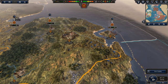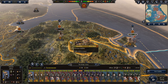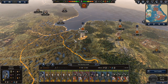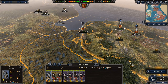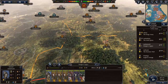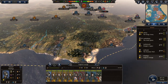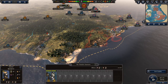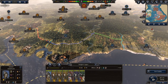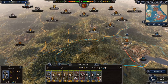We declared war on a small Viking nation and dealt with them. Now we can move this army all the way up here. We have raiding going on down south — a Viking horde has landed here. This happened last episode too, some more Northmen. We have an army mobilizing as quickly as possible to deal with them, and another one moving down in that direction as well.